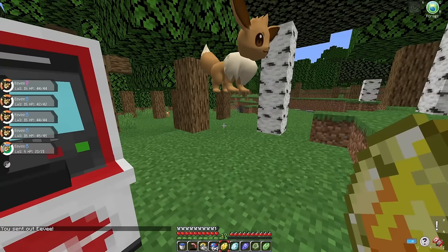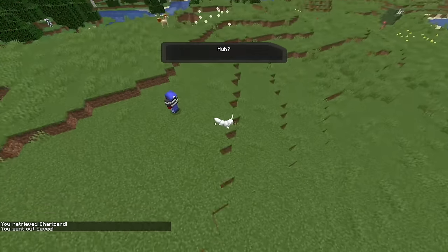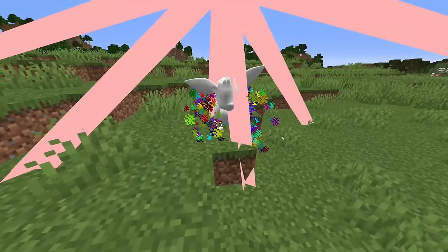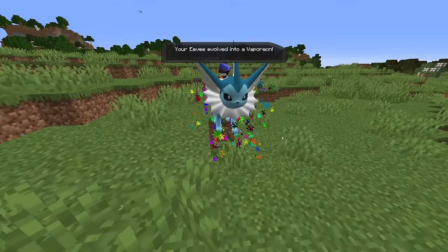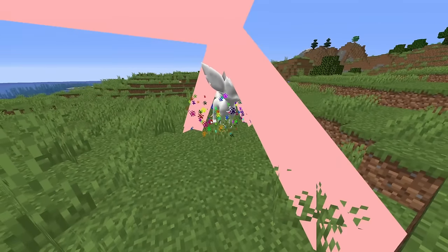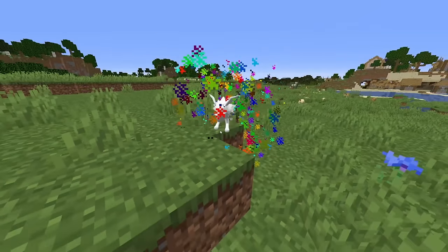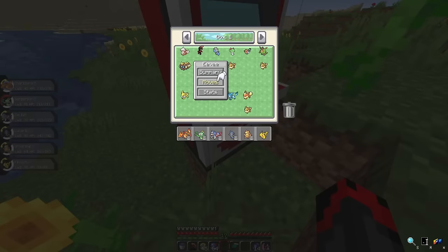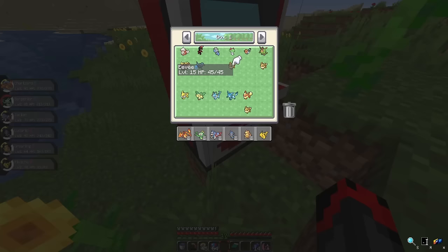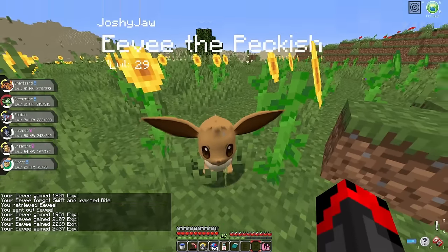Now that I had all the Evolution Stones, I started evolving: first Flareon, then Glaceon, Vaporeon, Jolteon - who was actually really tiny, not the big hitter I expected. Then Leafeon, which has a really cool design. For Sylveon, you need to level it up in a Sunflower Plains, it needs to know a Fairy-type move and have high happiness. I found a flower forest and had enough to make it evolve. I've never paid much attention to Sylveon before but it's actually pretty cool.